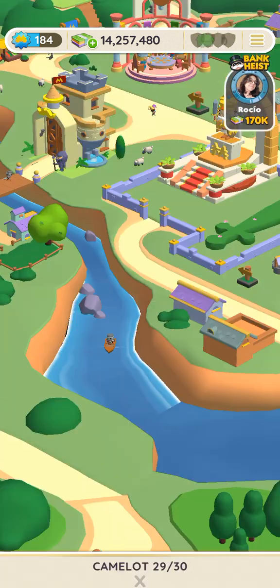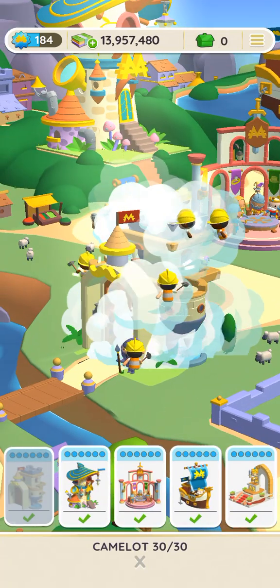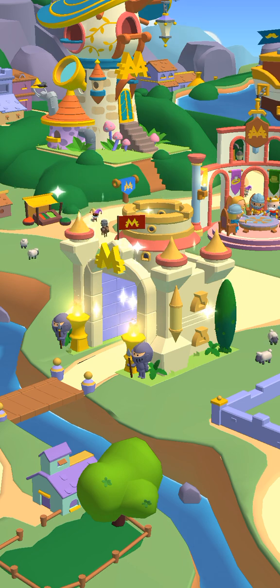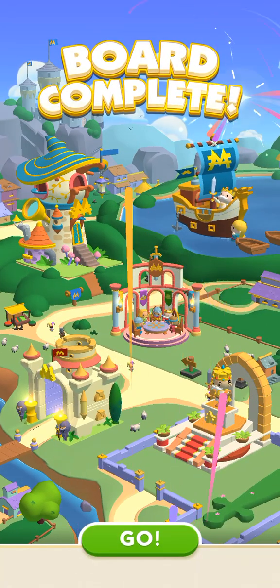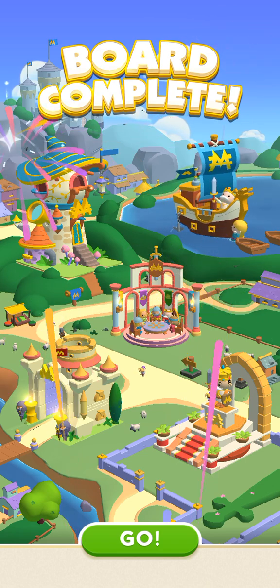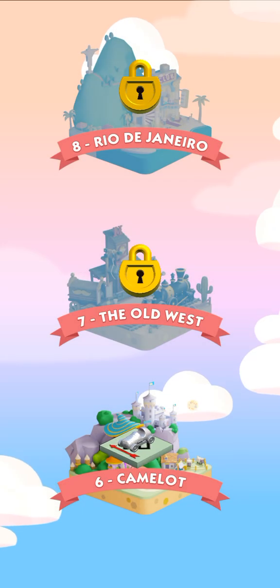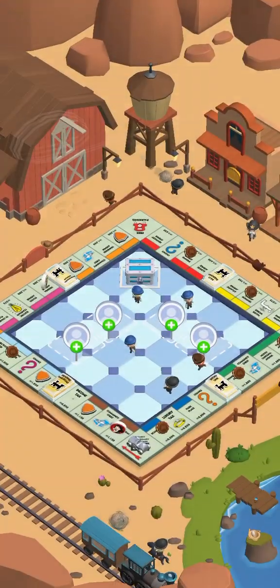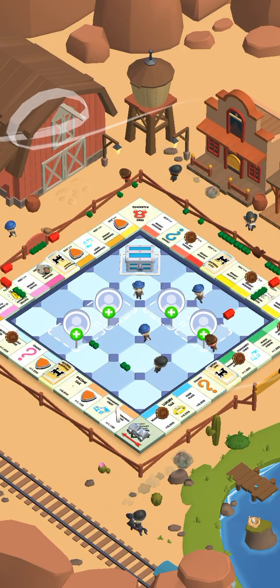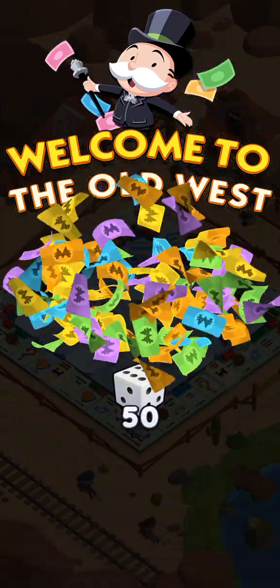Now's a good time to finish up building because we got one more thing to build right there. That is Camelot — built, complete, done, finito. It's time to move on. From Camelot we move over to the Old West, Wild Wild West, so it's time to load up and get rolling, partner.